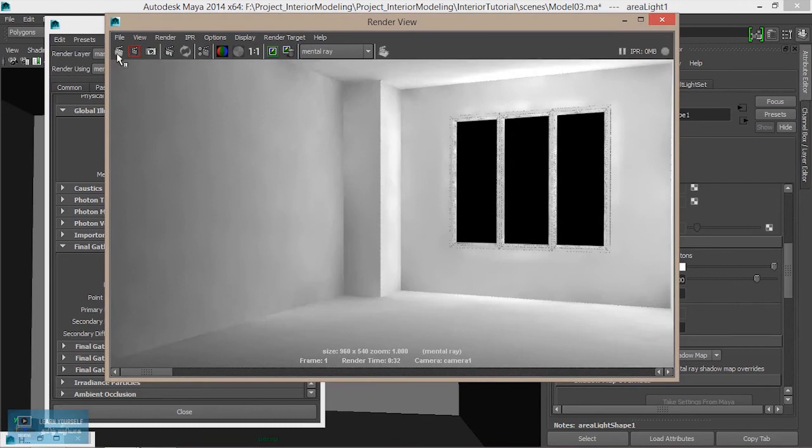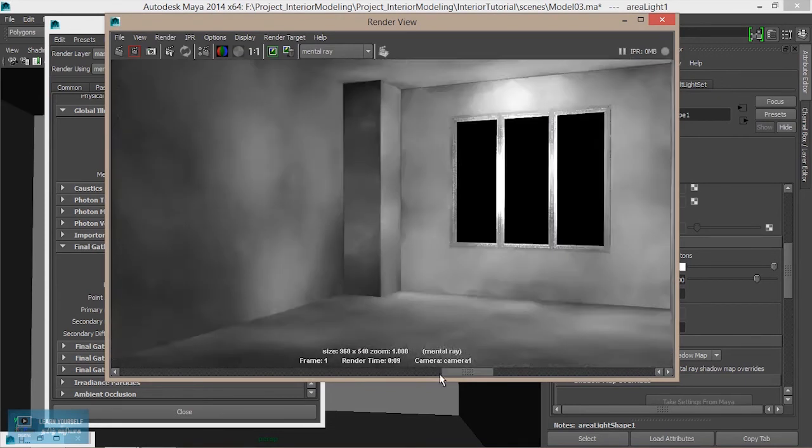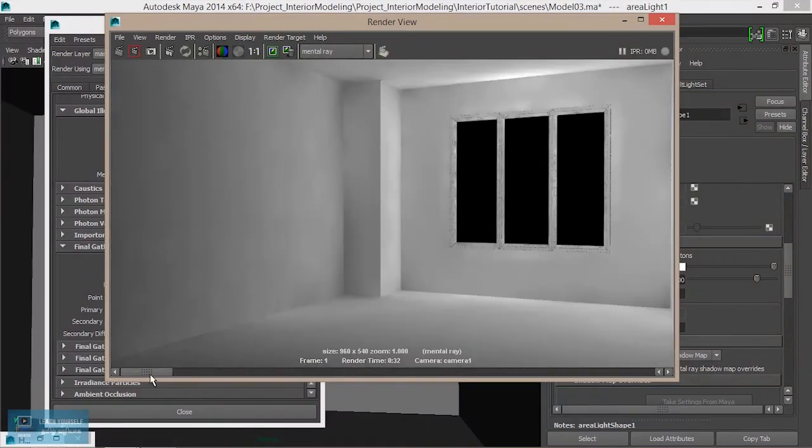Let's play on the title color. Click on the value and adjust the size and color. This can be selected. Let's adjust it again. Alright, let's continue.